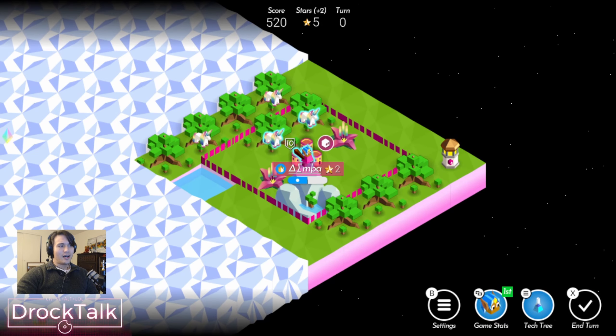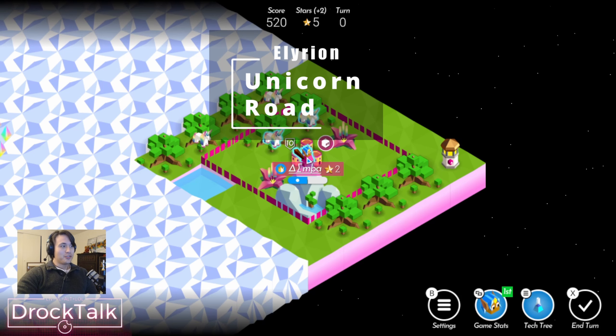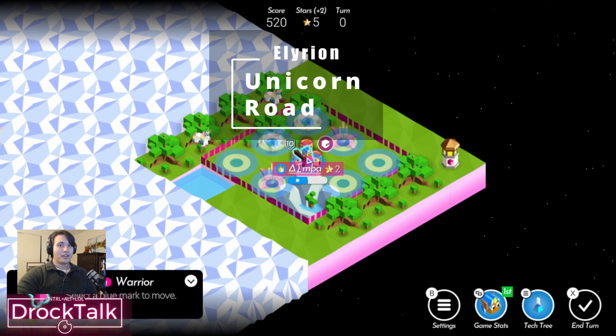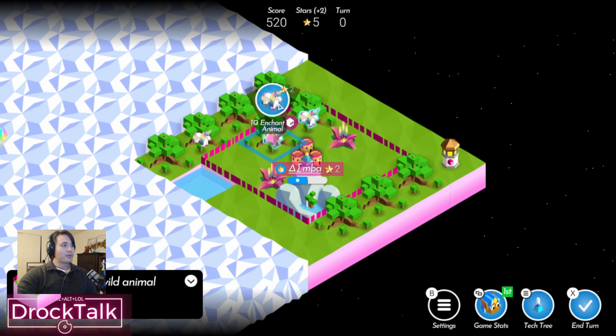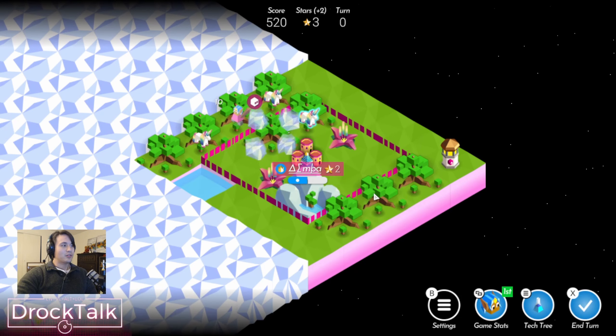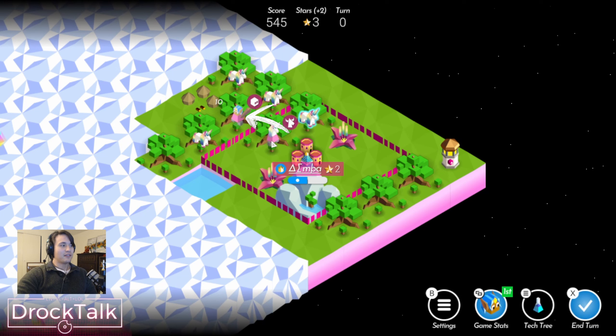First, I'm going to show you what I've seen called the Polytar Push, but I prefer to call it Unicorn Road. On turn zero with Illyrian, you'll move your warrior over to a Polytar and then upgrade it to an Enchanted Animal. That pushes your warrior an extra space and gives you a Polytar, so you've got a battlefield advantage if you happen to run into anyone right at the beginning.